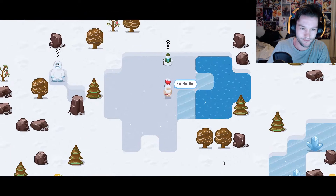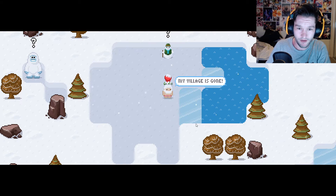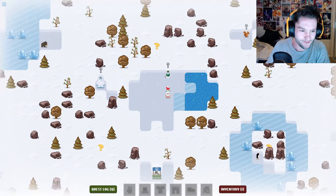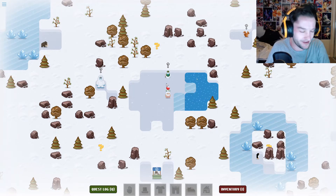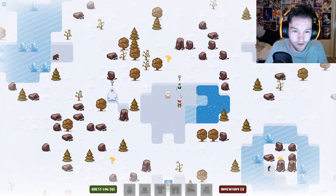I'm naked - no, I'm not. Ho ho ho. My village is gone, my reindeer is gone, my clothes are also gone. How will I get ready for Christmas? I'll try and put on a voice for Santa, slightly deeper than mine. Oh my god, he hops around - that's adorable.